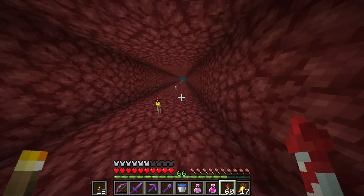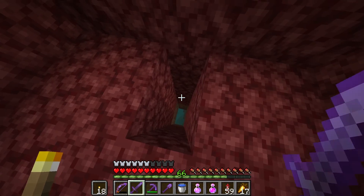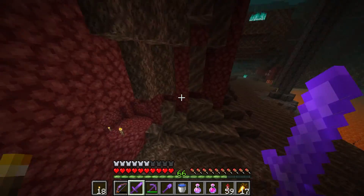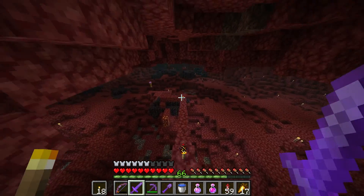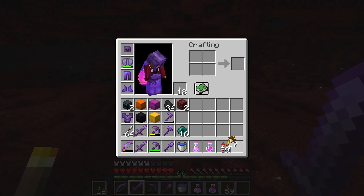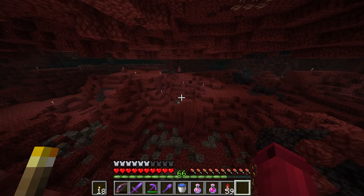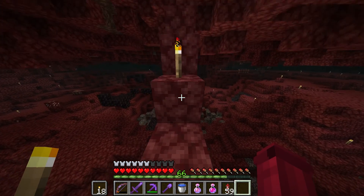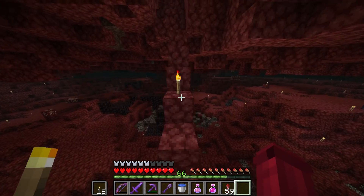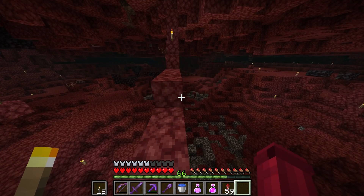I basically just have a straight drop down into this place, and then a little totem signifying where I was mining netherite. At some point my methods became a little too inefficient — I cleared out so much space that ghasts were spawning. Maybe I'll come back through here, especially once I know the appropriate level to bed mine, because this was just a hasted pickaxe and maybe the occasional TNT.